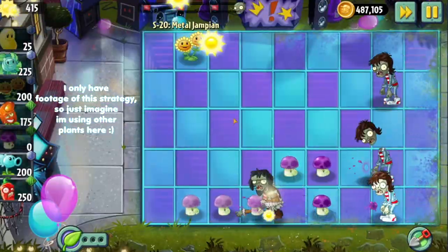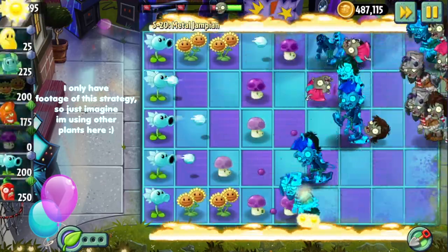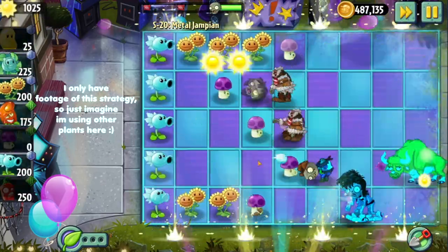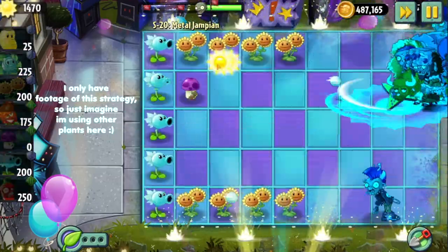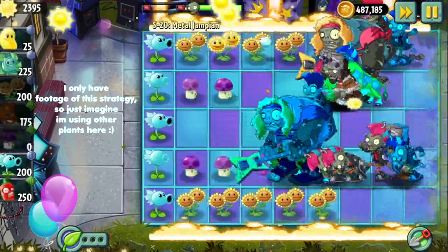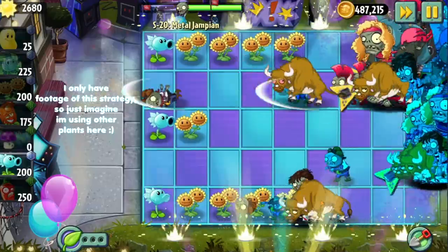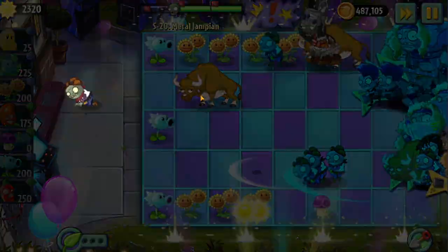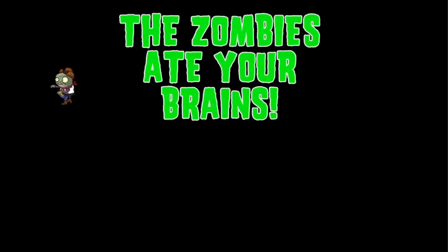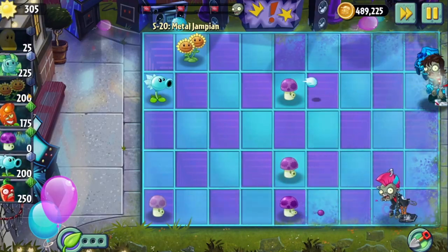The process of trying a strategy, optimizing it, realizing that it wasn't good enough to get me to the end, and then starting over with a new strategy was so much fun. It got me really thinking about how to deal with all the threats in the level, and even got me to re-evaluate several plants that I would normally write off as too niche or underpowered. The strategy that I ended up winning with featured Hot Date as a critical component of my deck, which was a plant that I had never willingly brought to a level before. I believe that this makes the level one of the best in the game.